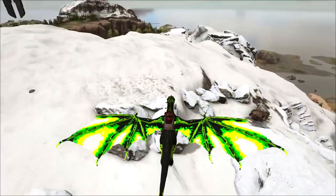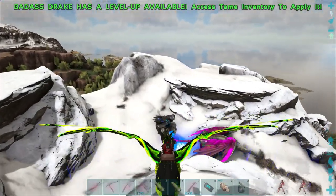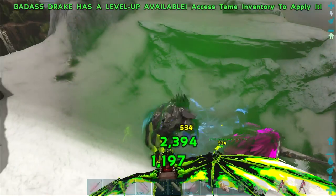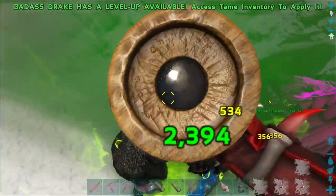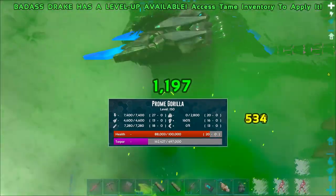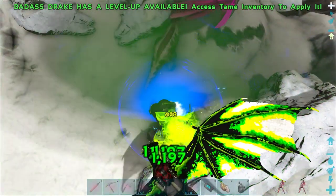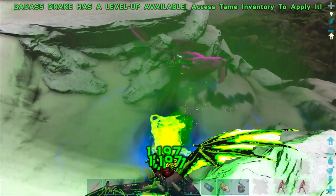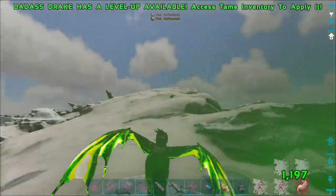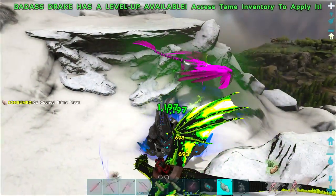Where are you, bro? I can't believe he hit through our mount — that is just nuts. Our griffin is taking the hits just fine. Let's start to nail this guy. Be distracted, bro! This is working out just fine, and we can actually see the torpor going up on him. Still going up — not hitting us through the mount. That rex is making me very nervous. Okay, rex is down.